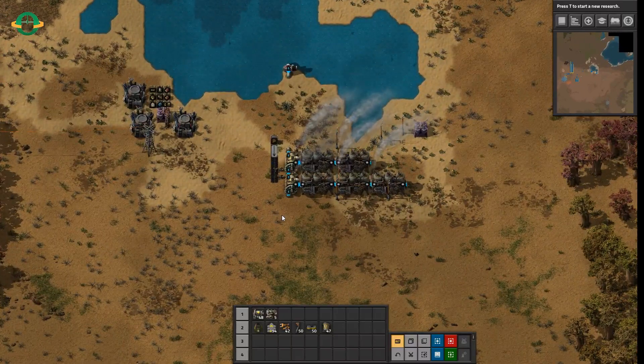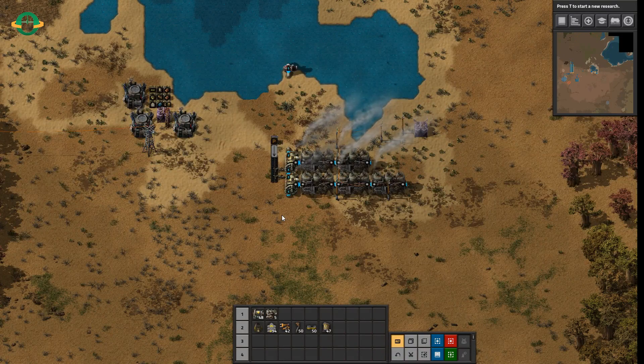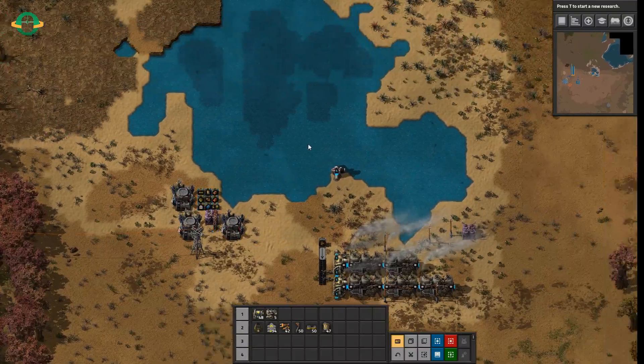So first off we are looking at power, and probably before I start I'll just let you know this is all done in sandbox mode. In sandbox mode you basically have unlimited resources, you can auto instacraft whatever you want and place it anywhere you want, there's no player.